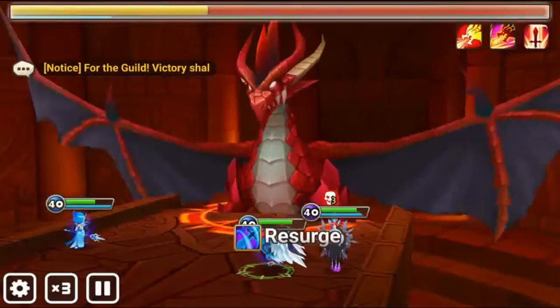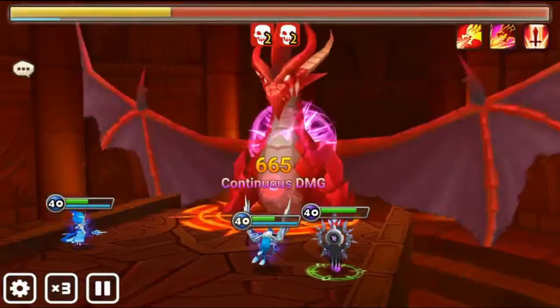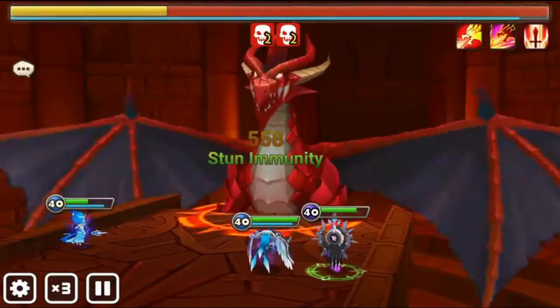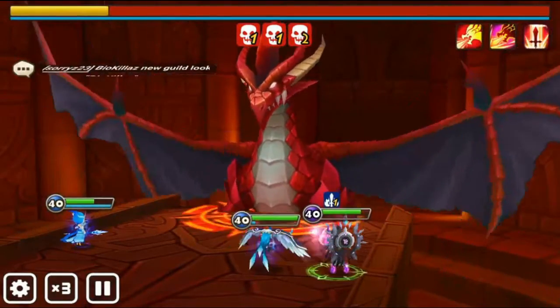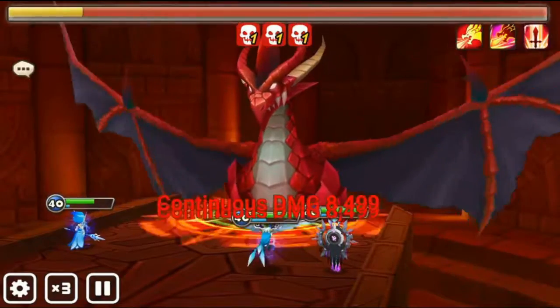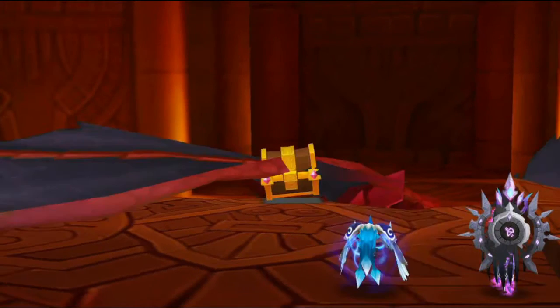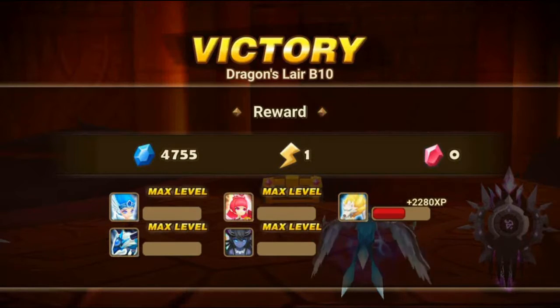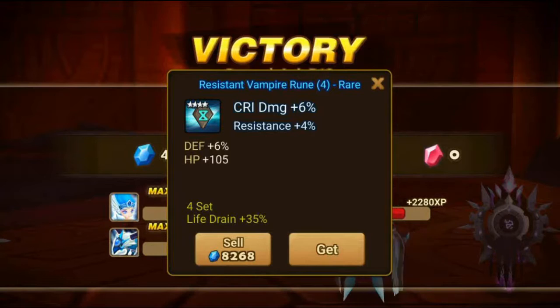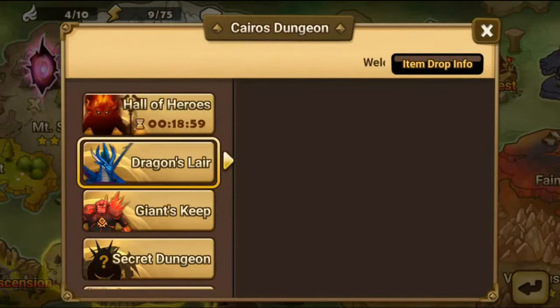Let's see what we get. Garbage — we're going to sell that, we don't want that. B10 will drop six-star runes much, much more frequently than even B9. You could do B9 if you had to, but B10 is a lot better than B9, and B9 is a lot better than B8, and B8 is quite a bit better than B7, and so on.